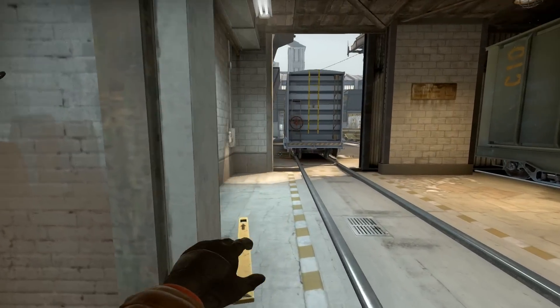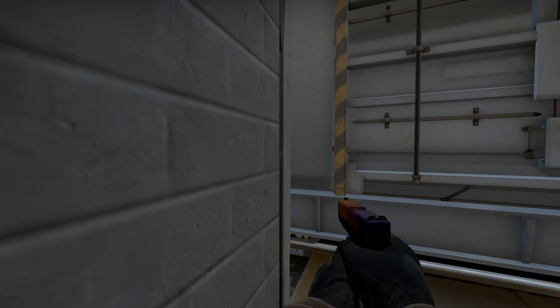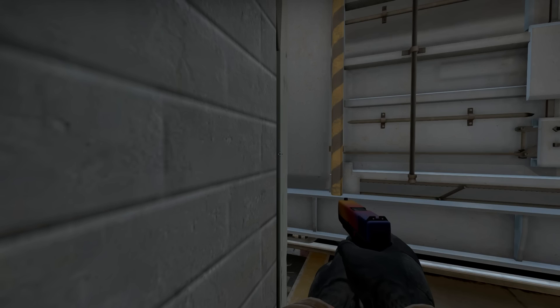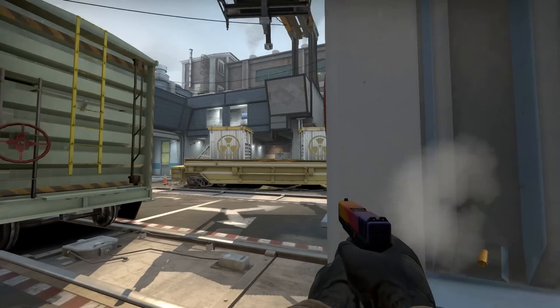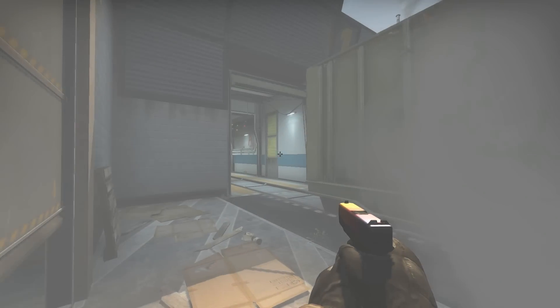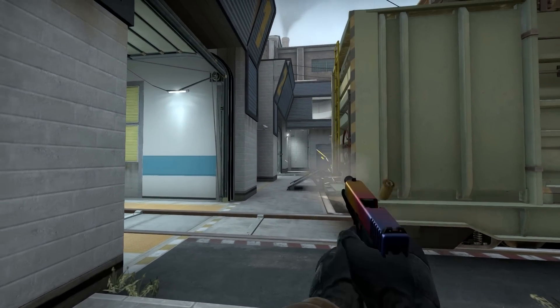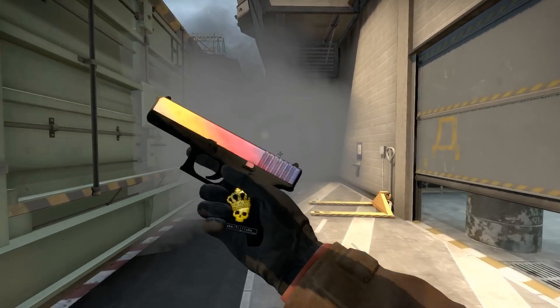The last member of your team could instantly rush into T mid with a simple smoke like this to hide and avoid in this corner. Once all the smokes are down and your mates are rushing into mid to get the bomb planted, you have a great position to flank the counter-terrorists from the side or from behind. I hope that these smokes will be helpful for your next de_train match — see you guys next time.